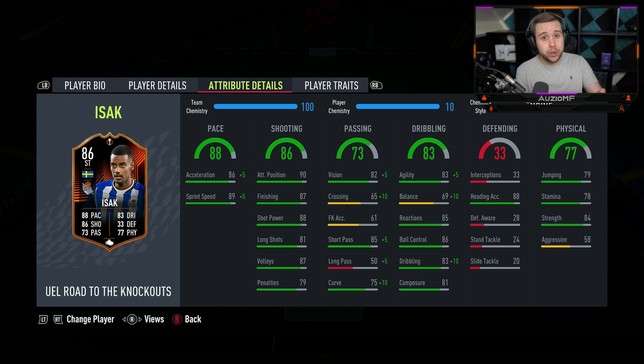You best believe those overtop through balls with Isaac all the way to the other side is not going to be working. His dribbling ability — he has got 88 agility, 79 balance, 85 reactions, 86 ball control, 93 dribbling with the 81 composure as well.